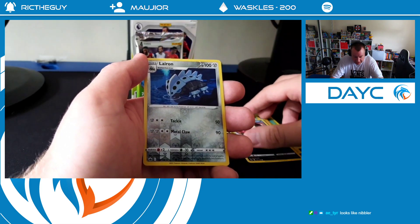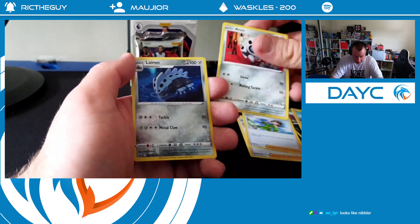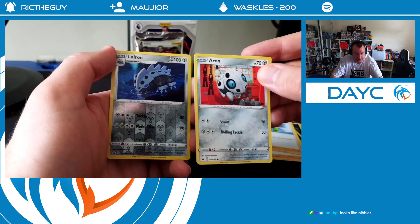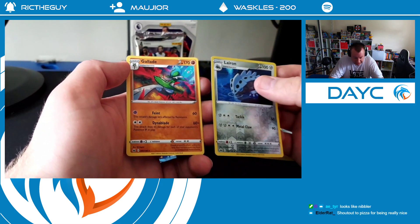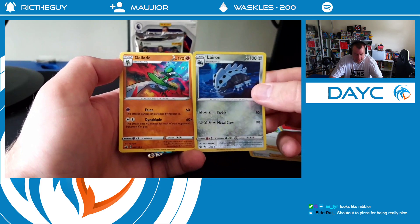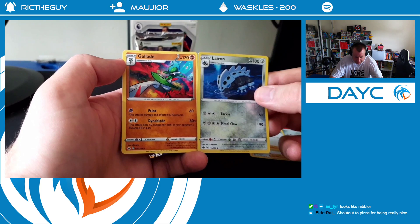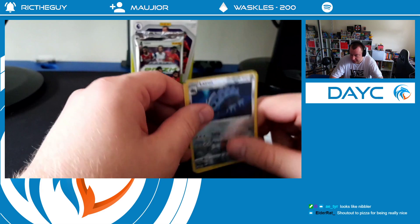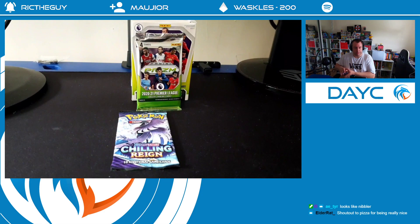Reverse Hollow Lyron - oh, that evolves from one of the ones we just got. Evolutions in the same pack - how cool is that? And a Gallade. Waskos is probably going to kill me because I probably mispronounced every single one of those. But nice - we've got a normal rare and a reverse foil, or reverse hollow, whatever you want to call it. Thank you very much, Tia. Thank you for redeeming that pack.